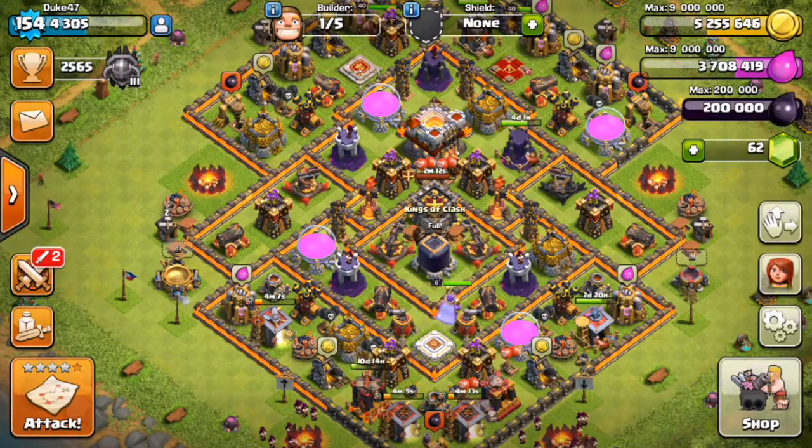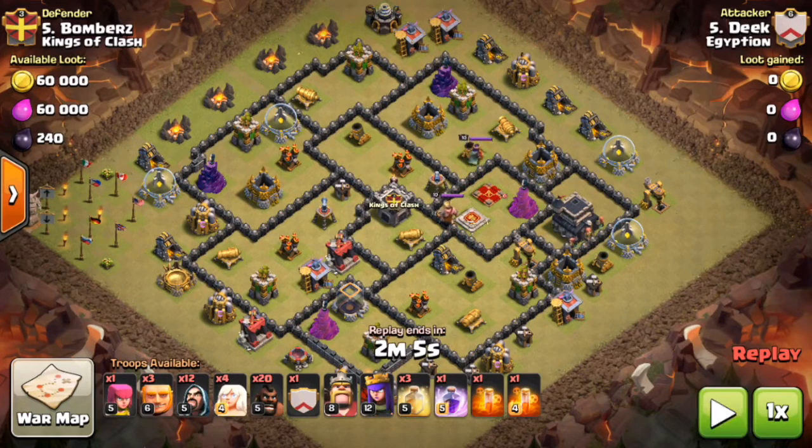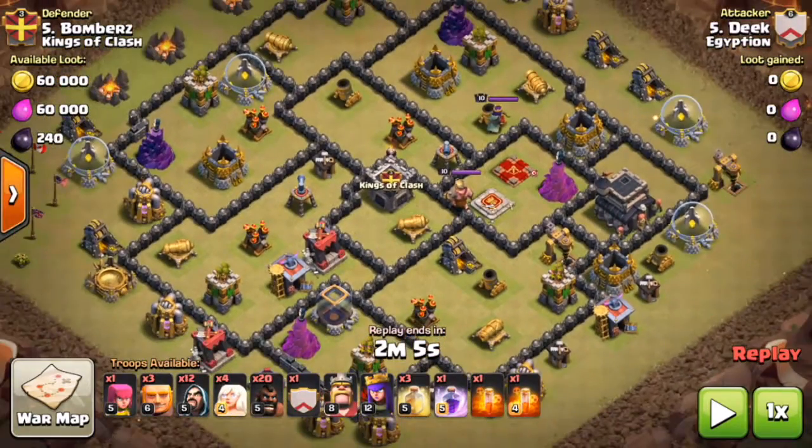Going back to our war against Egyptian, we have other Town Hall 8.5s. Bombers is another example — and upgrading just one or two defenses isn't really going to change your war weight significantly. War weight going up by 1,000-2,000 takes a lot. Bombers has very high-level defenses and a level 10 Archer Queen and Barbarian King, but really the same war weight worth as Crusher.